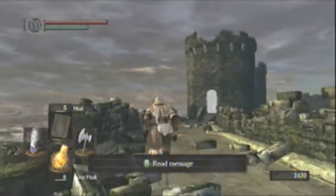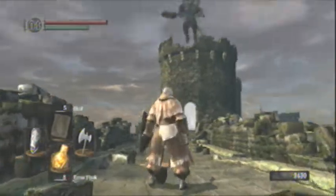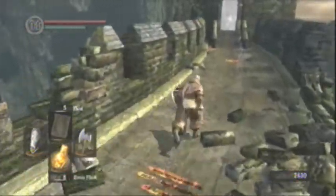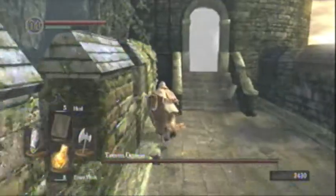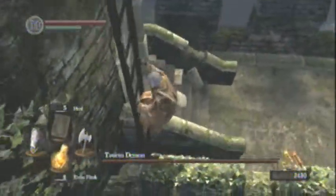You're going to want to walk halfway across the battlements, just enough to get the guy to trigger. Then you're going to run back to the ladder and climb up to the top of the tower.